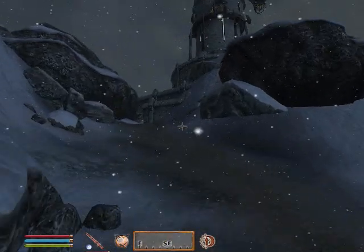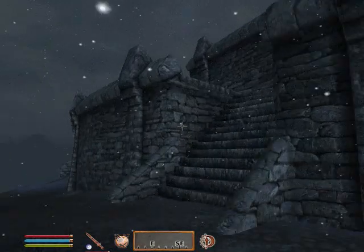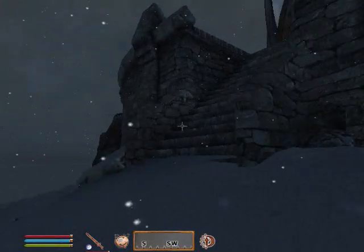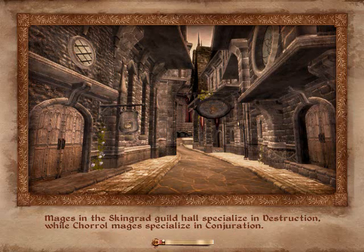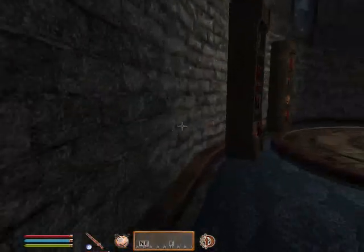We're going to head up to the Tower. Now that you're going into the Tower, you're going to need to head up to the Altars, which you'll see in a minute. There's a Spellmaking one, an Enchanting one, and one to summon your own Atronach Familiars. As you can see, I had a Fire one right there.